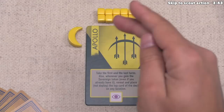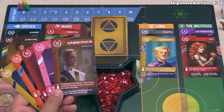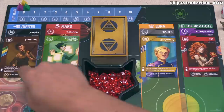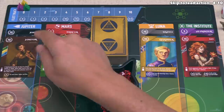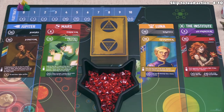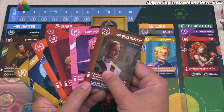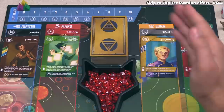For our turn, we can either do a lead action or a scout action. The scout action involves drawing the top card randomly from this deck, placing it face-up onto one of these stacks — Jupiter, Mars, Luna, or the Institute — and then gaining the benefit of that specific area. After you play that card face-up and get that benefit, your turn is done. You don't gain any benefits from the card played. Instead of scouting, we could lead, which means we take a card from our hand and deploy it onto one of these stacks. The word deploy is important because that allows you to perform the deploy effects on the card you played. When you do a scout action, you do not activate those deploy effects.